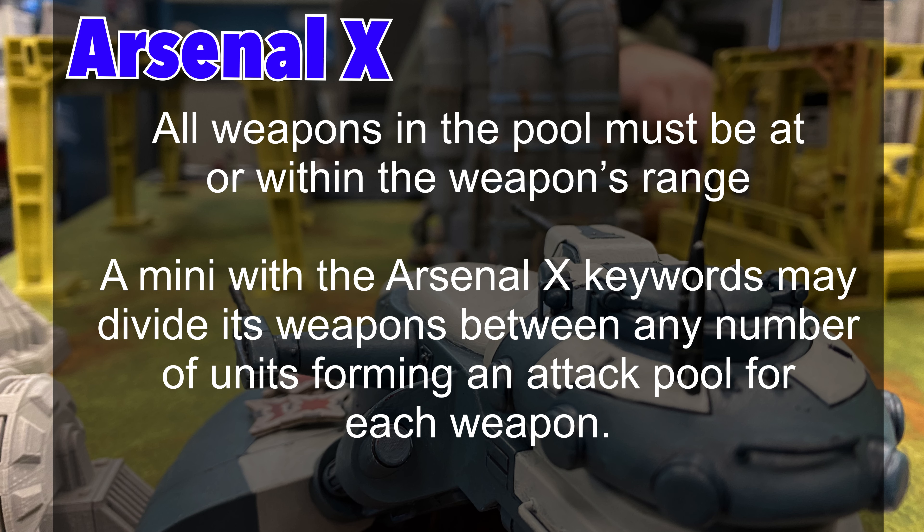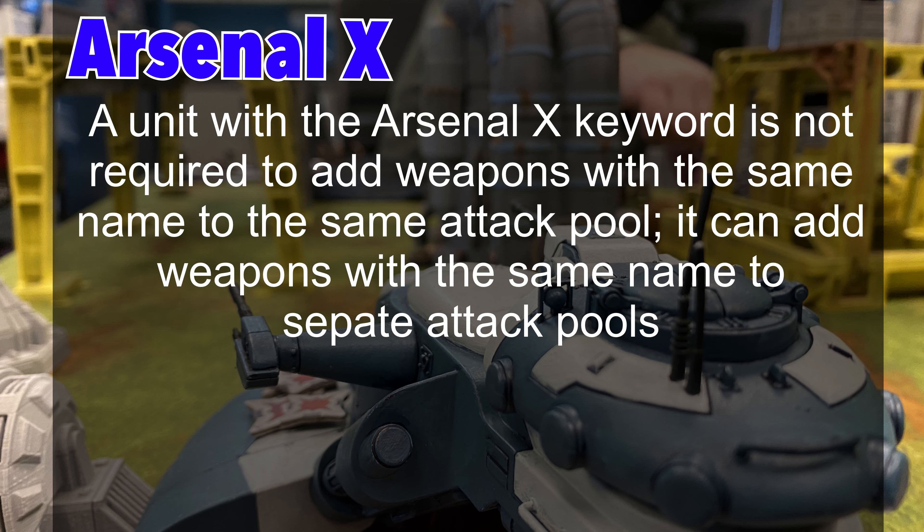A mini with the Arsenal X keyword may divide the weapons between any number of enemy units forming an attack pool for each weapon. A unit with the Arsenal X keyword is not required to add weapons with the same name to the same attack pool — it can add weapons with the same name to separate attack pools.